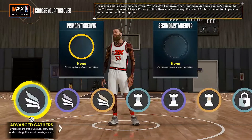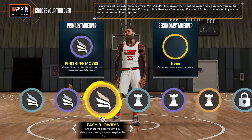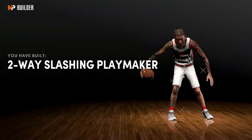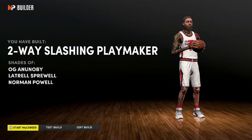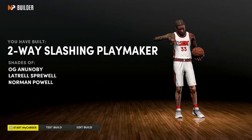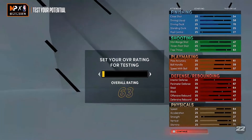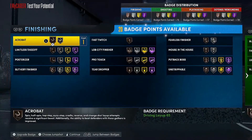This is a dominant character. Takeovers: finishing and extreme clamps. Easy blow-by, anything like that. The archetype is two-way slashing playmaker — come on now. We're gonna go test him out and see what y'all think. I really hope y'all enjoy this.